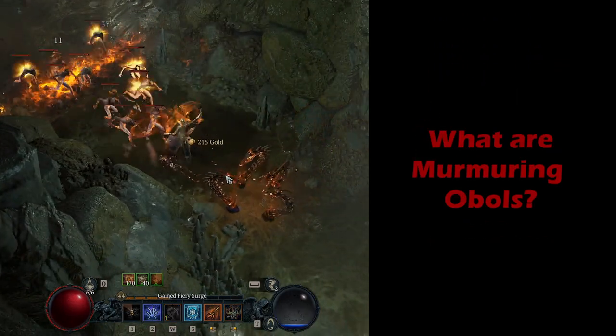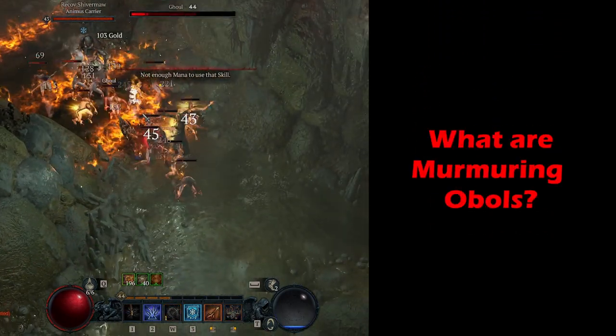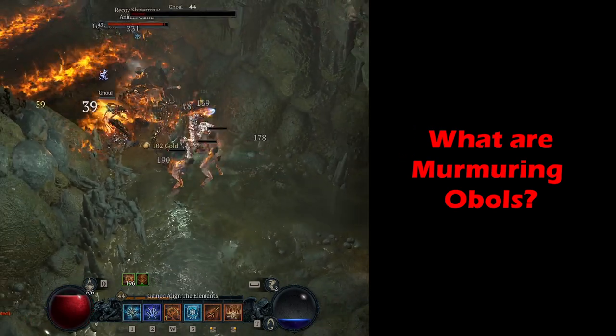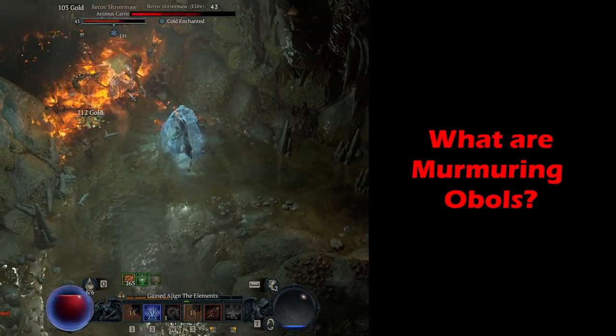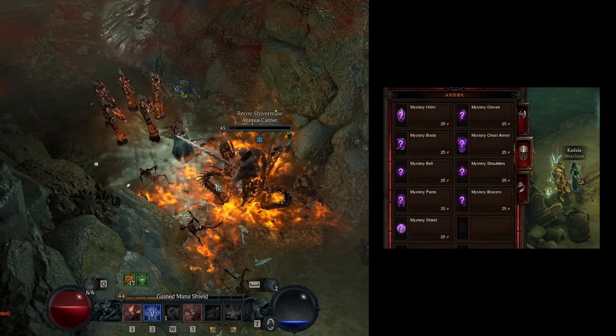First things first, let's explain what Murmuring Obols are. Obols are a currency that can be used at the Curiosity Vendor and works in a very similar way as gambling, where you used Gold in Diablo 2 and Shards in Diablo 3.